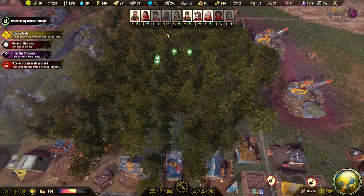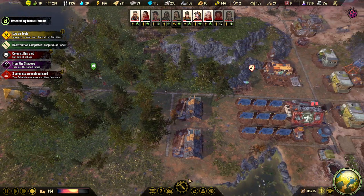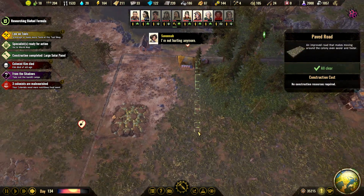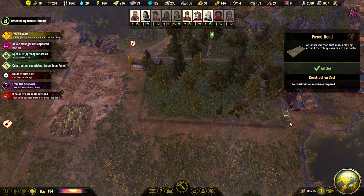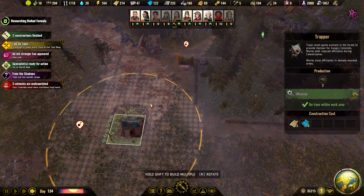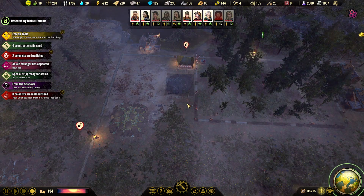It looks better now, right? There are more trees there. I'm getting more trees here. Where should we build the trapper? Let's add a little road and we build the trapper here, then we upgrade this one right away.